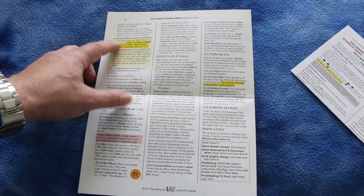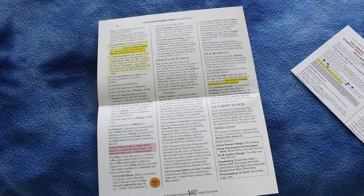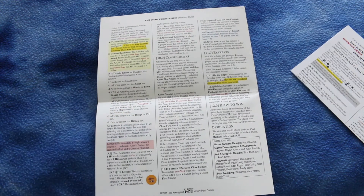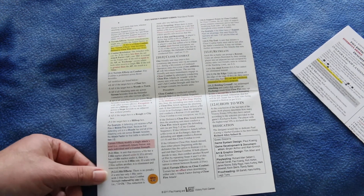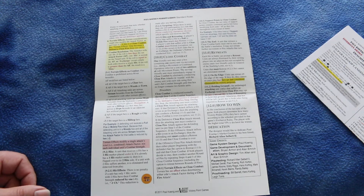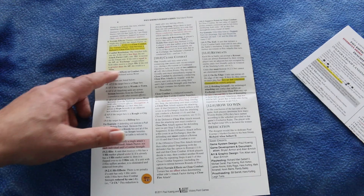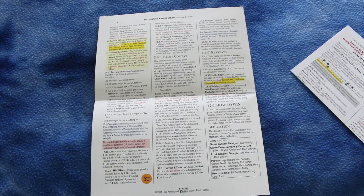You've also got terrain effects which affect combat. For combat resolution, there's no table — instead you roll: if the result is less than the attack factor, one hit is scored; if equal to the attack factor, an exchange result occurs; if greater than the attack factor, the result is a miss.